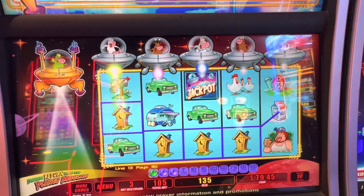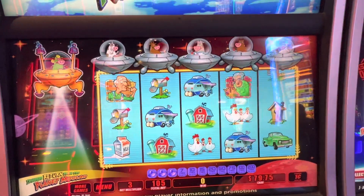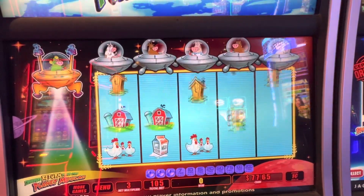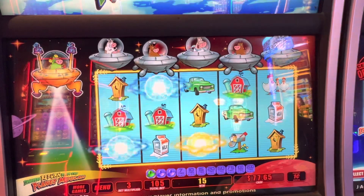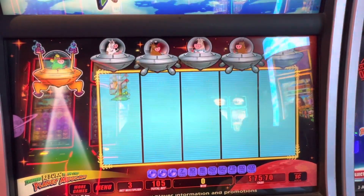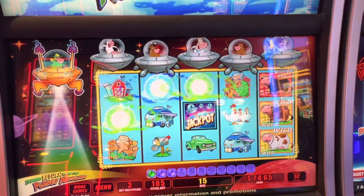So at my local that I play at, Rivers Casino in Pittsburgh, the max bet is $1.75. At this casino in Cleveland, the max bet is $3.50 — double my max bet where I normally play. If it comes to it, we might do some max betting. This is a volatile game — it's a little hard to hit the bonus on.